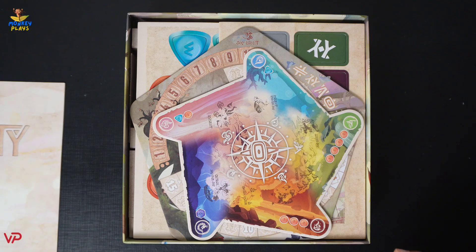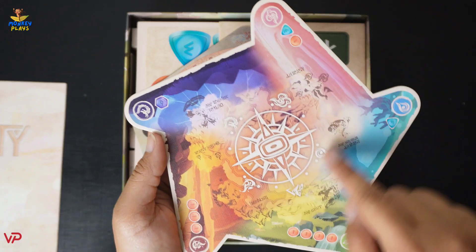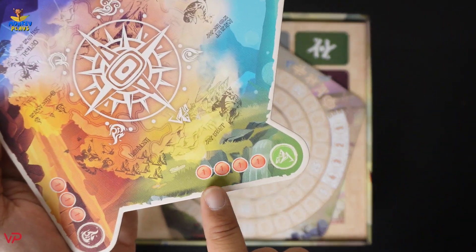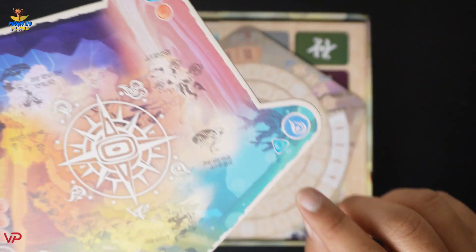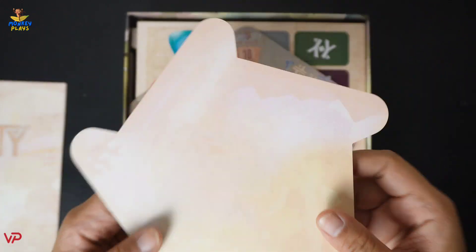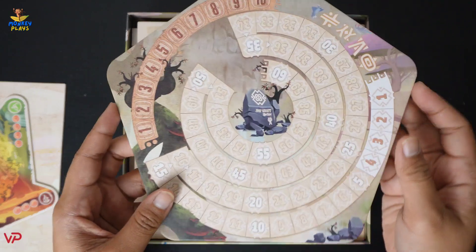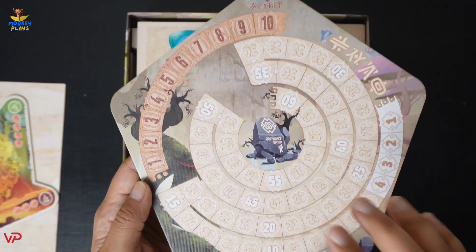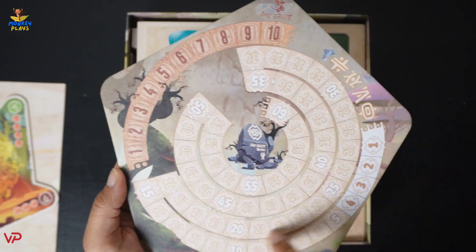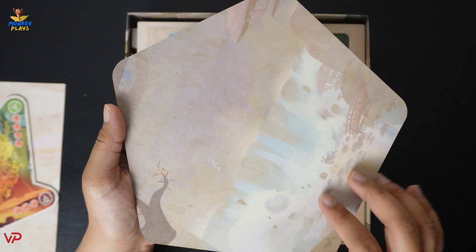Setting that aside, the next thing we have here is this board. It looks like a star shape and we have symbols in the middle, along with numbers with colors — color red: one, three, one, three, six, and so on. At the back there's no major different design. We also have this scoring board with numbers from 1 to 10 going up to 50, and at the back of that we have an artwork.